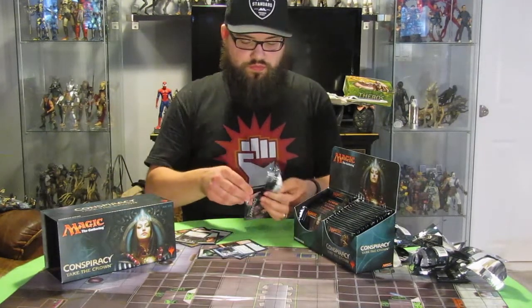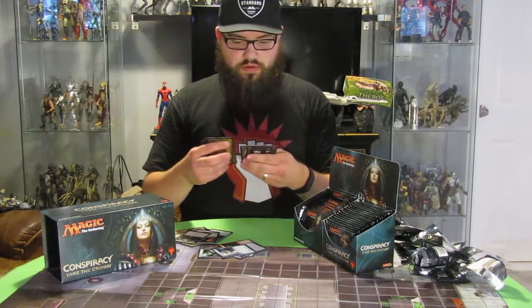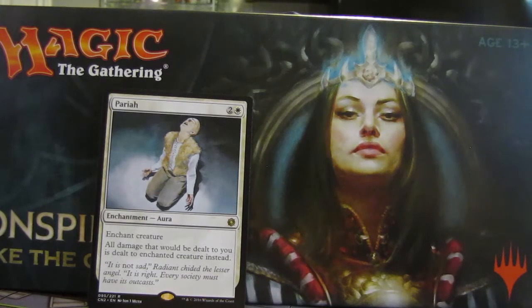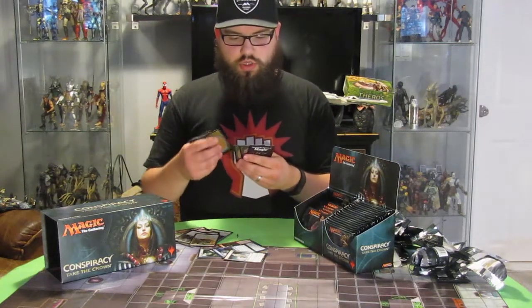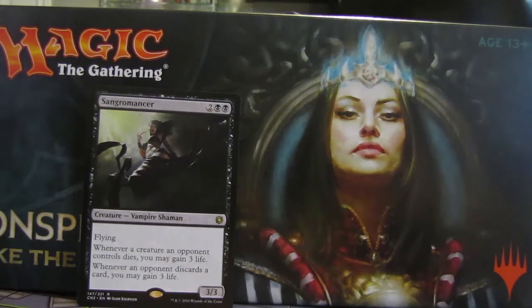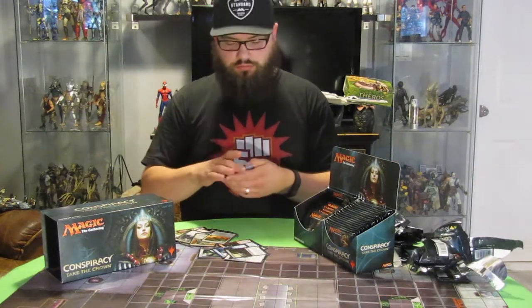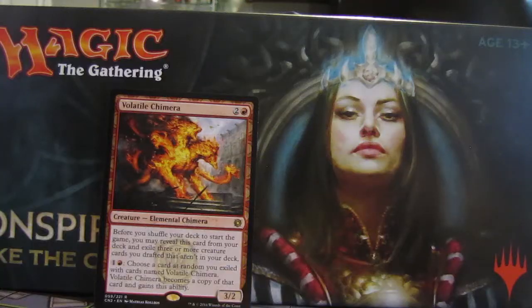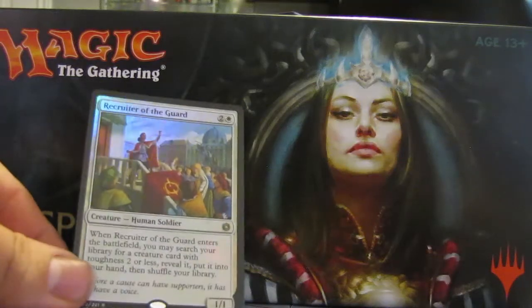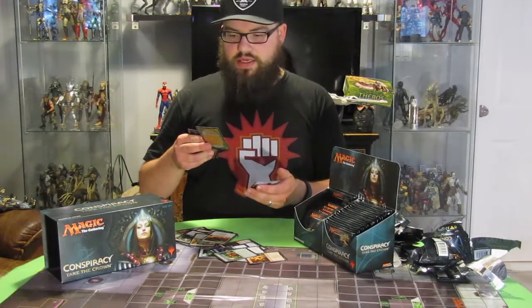Pack nine, we have a Pariah, and Summoner's Bond, and a Sangromancer, and Adriana's Valor is the Conspiracy. Pack eleven, we got a Volatile Chimera — that's cool — and a Foil Recruiter of the Guard. That's a really good card. And Hired Heist.